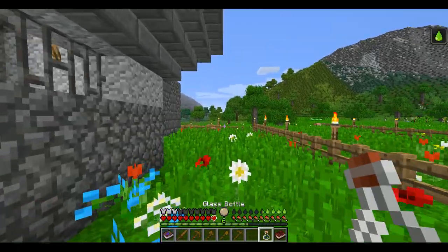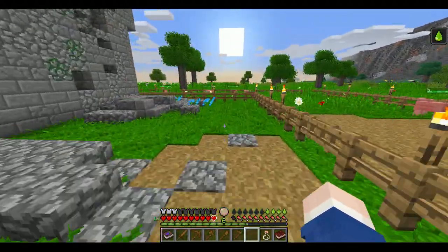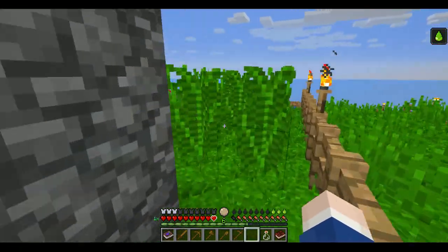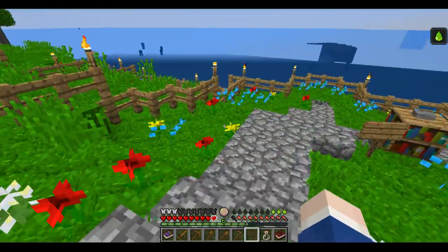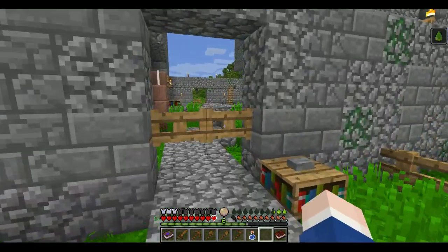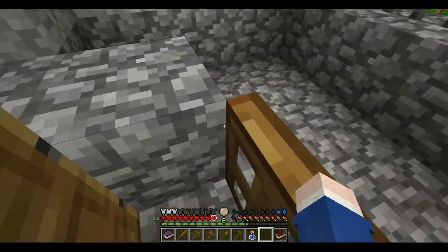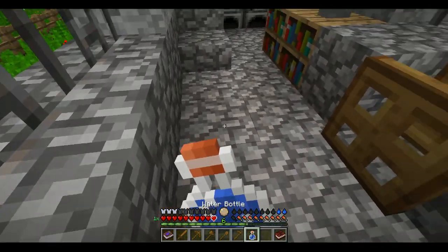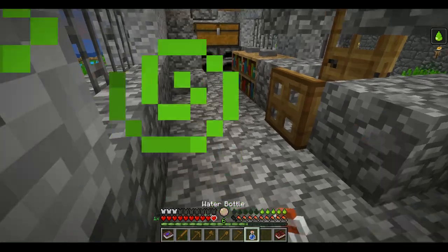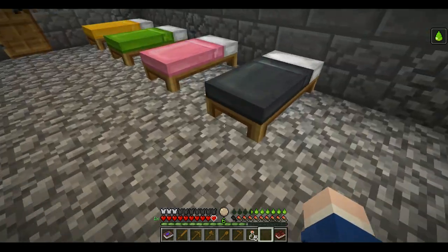I've got a slowness debuff because I'm thirsty. I'm not sure how much I love the thirst mechanic — I may disable it. I'm fine with the heat mechanic because it's something that Vex implemented in isolation, and that's his last super hostile map and he did it well. Not sure how well Tough as Nails does it. I need to find some water, because all these water bottles are not helpful.